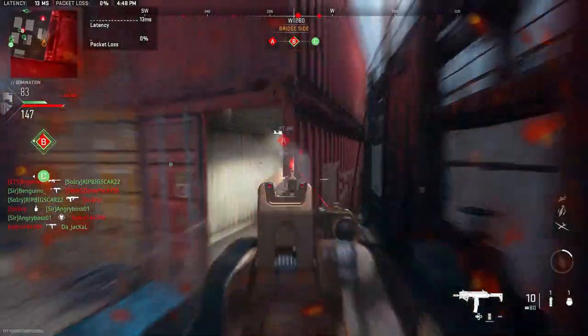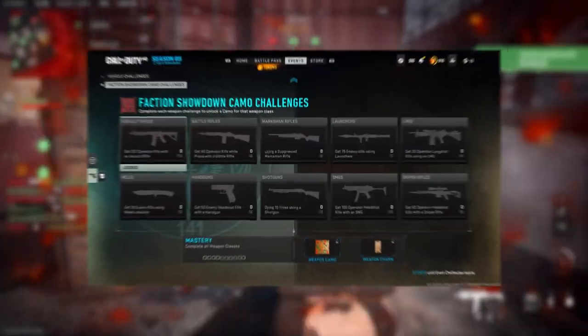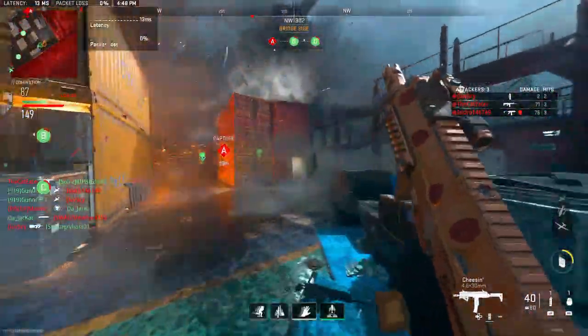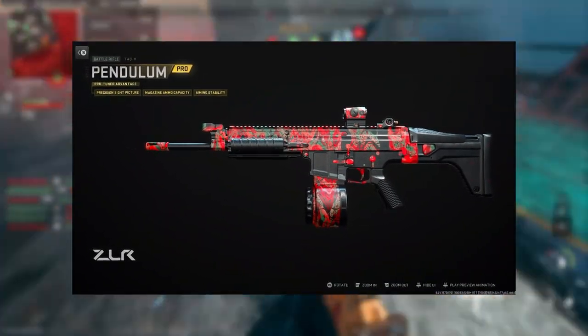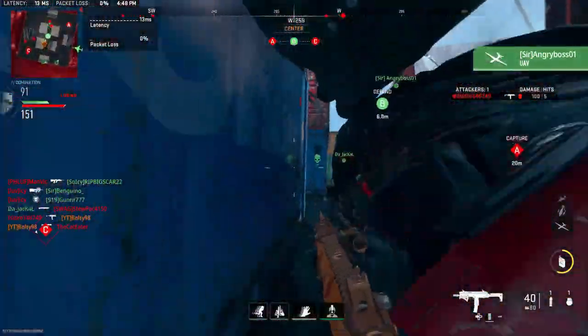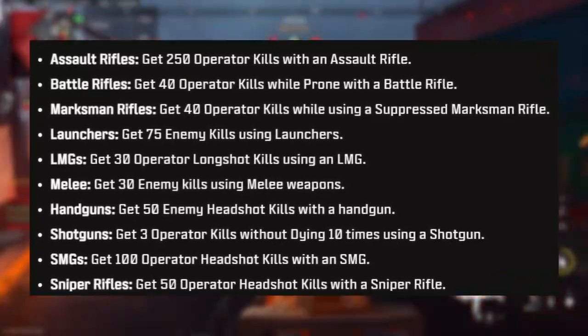We got new weapon camo challenges again, like every other event. The basic challenges are the same as we're used to — you get one camo for completing your basic challenge per weapon and then you get your master camo. The basic camo is visible now, but the master camo is not yet in the game. Whenever it does get released I will definitely cover it.